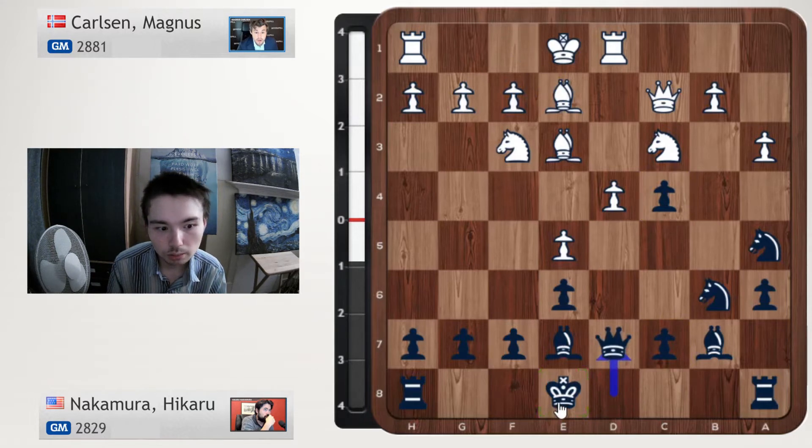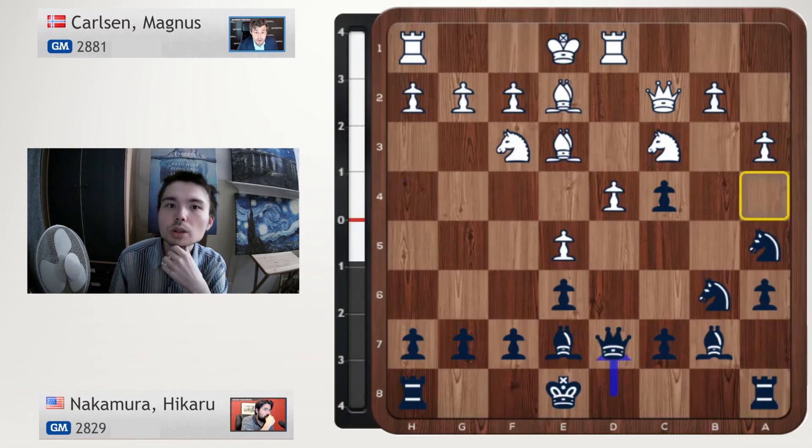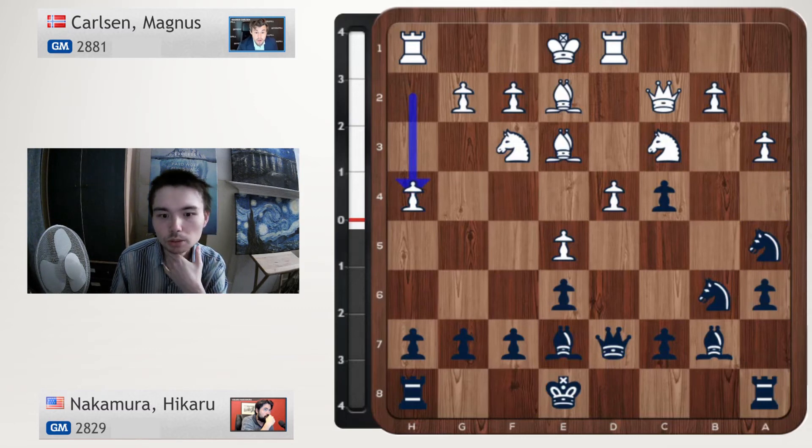Qd7. Black has two ideas — you can castle, but also controlling the a4 square. h4, a brilliant move by white. Because maybe there's no need to castle — how does the rook get into the game? It doesn't; the two bishops are in the way. So let's go h4 and find a way to get the rook into the game.